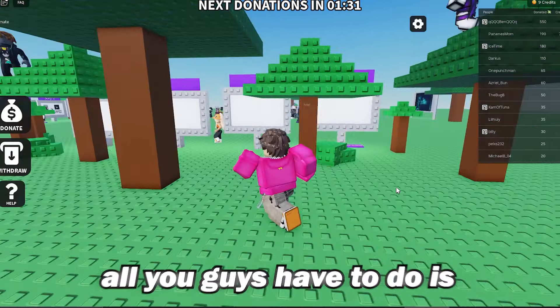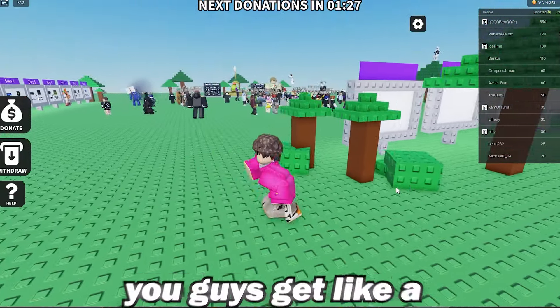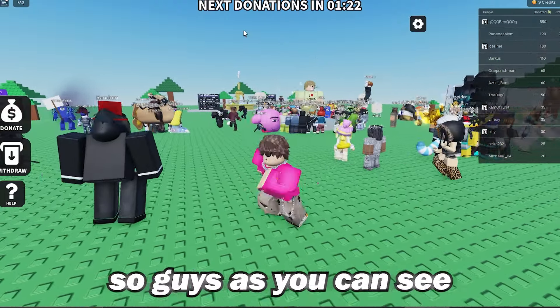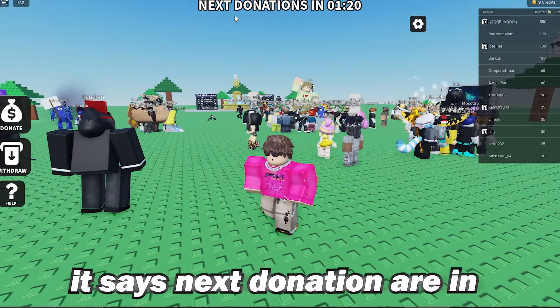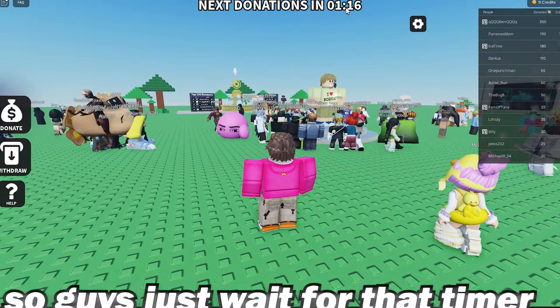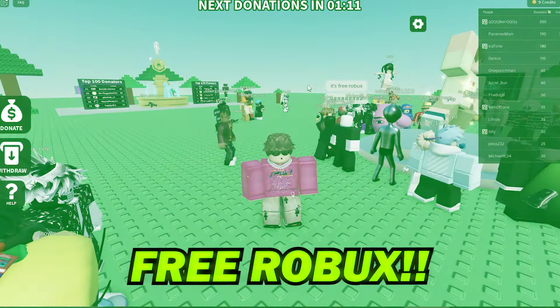Once you're in this game, all you have to do is just stay in the game. Each time a person donates, you get a small fraction of what that person donates. As you can see on the top of your screen it says next donations are in one minute and 18 seconds — just wait for that timer to go down to zero and you'll get free Robux.